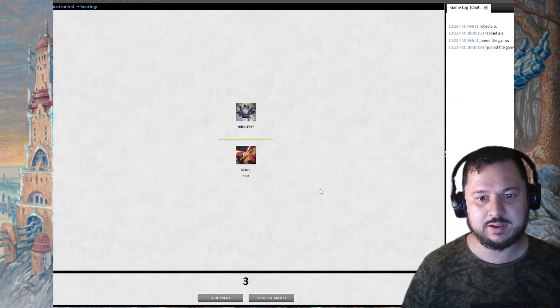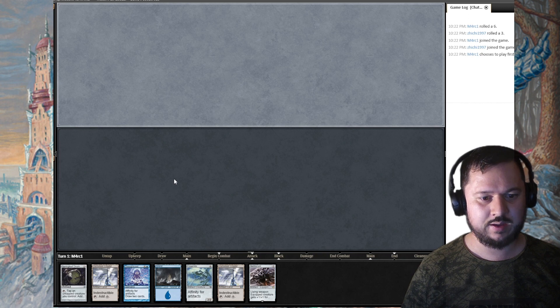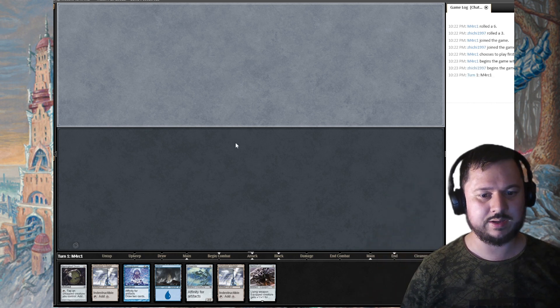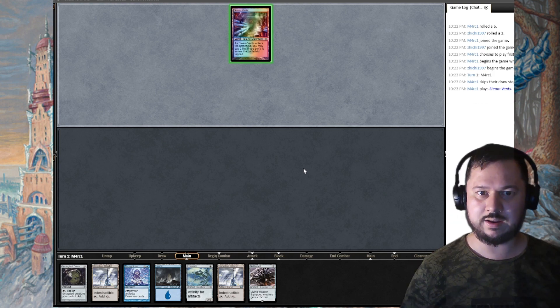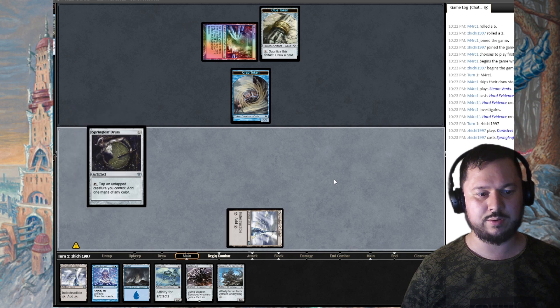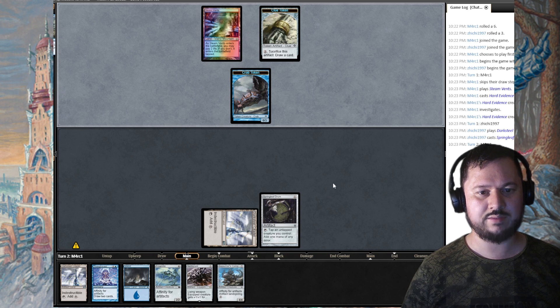Hopping into another game against Marcy. I have quite a spicy hand — I'm going to keep it because I can do so much with it. Opponent is playing Steam Vents, paying two life. He plays Hard Evidence, creating a Crab token. I'm going to play Darksteel Citadel, then play Springleaf Drum and pass. I think I can play Frogmite next turn.